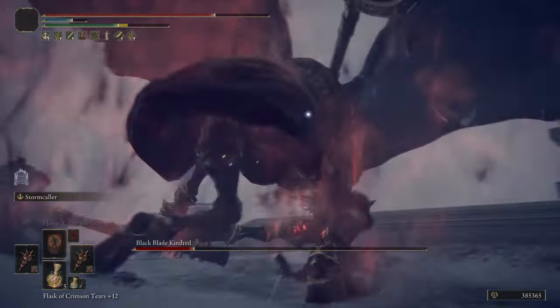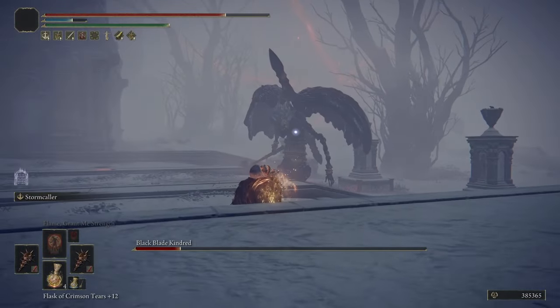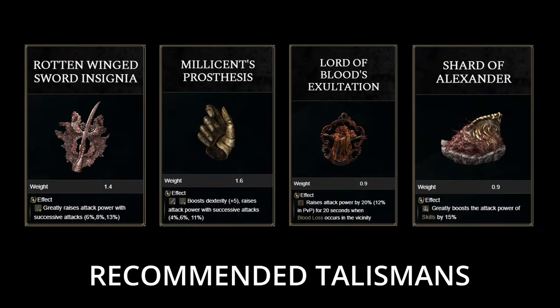For ashes of war, Stormcaller is the easiest to obtain for this build, dropping off a scarab right before Godrick the Grafted. Alternatively, you can get Prelate's Charge from a scarab in the Mountaintop of the Giants, and Poison Mist is obtained from a scarab in Caelid.